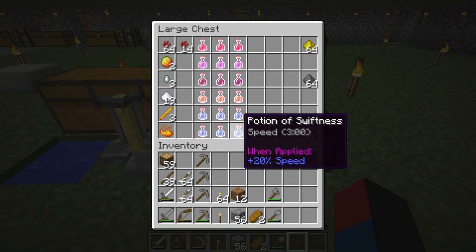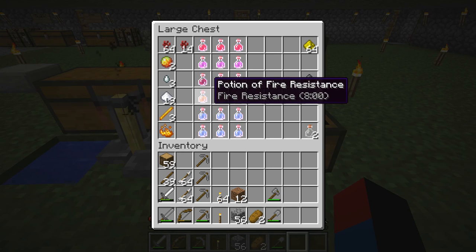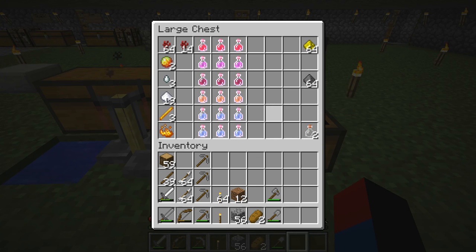I should add some glowstone to this one, because this is only speed for three minutes. Fire resistance — I used redstone to lengthen the Potion of Fire Resistance to eight minutes. Right here I have some gunpowder, which is probably the only use for gunpowder in this world — to make splash potions.